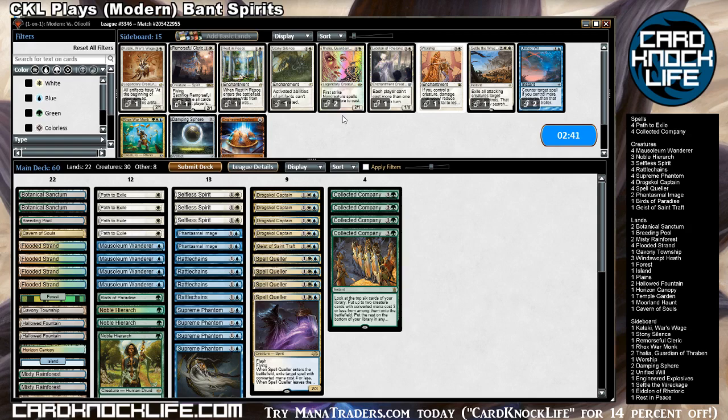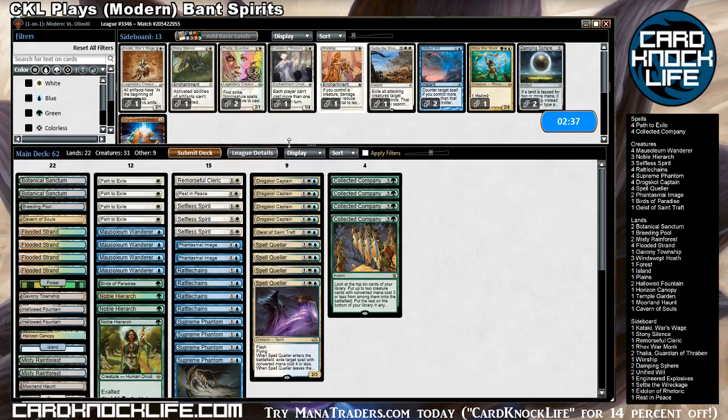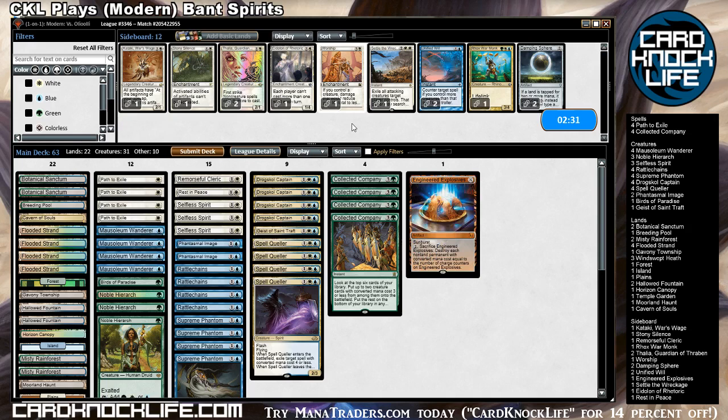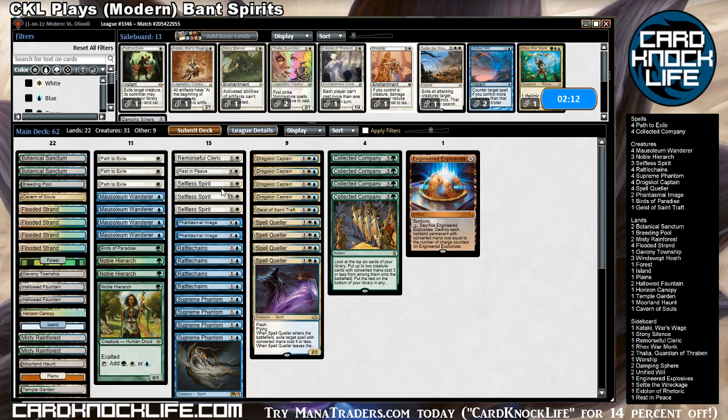Okay, let's see if this is Mardu Pyromancer — we're gonna want a Remorseful Cleric and probably Rest in Peace, so we're gonna try those guys. Engineered Explosives will be useful against an army of tokens, mostly because we don't want to die to them, but we're not terribly worried about them blocking since all of our creatures have flying. Path to Exile is necessary. Meddling Mage Reveler is a card we could probably shave one though. Spirits are gonna be good. Thalia is gonna be good.